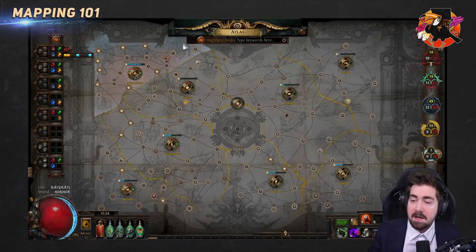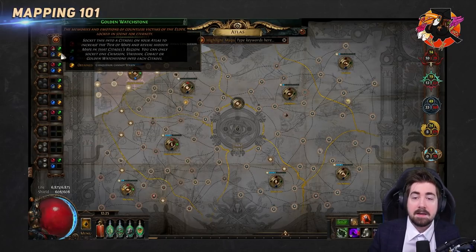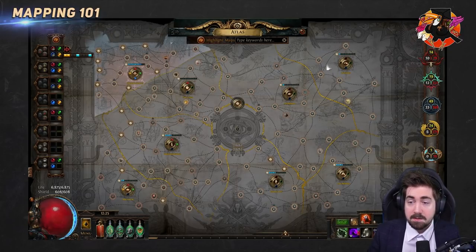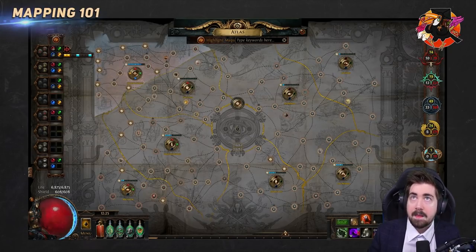Keep it as a staircase, and you can work on one region at a time or all of them. Hover over the regions and go like 'okay, I've done Haewark Hamlet, now I'll focus on Tirn's End.' The more conquerors you've done, the higher the minimum level to spawn them will be. For the first four, which spawn in the four outer corners, you need no watchstones. After the first four, you'll need one watchstone in the inner region for your next four.